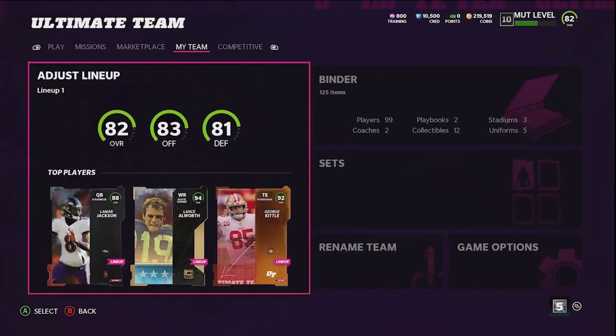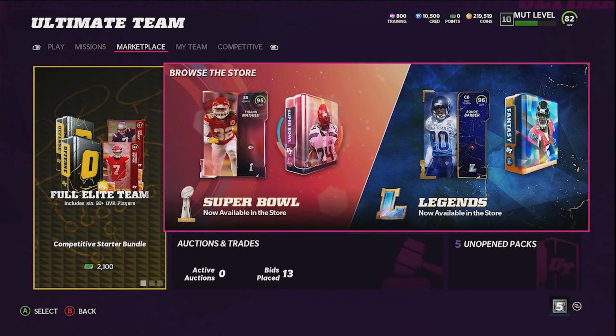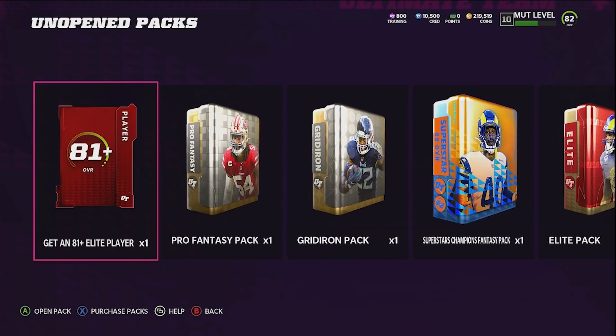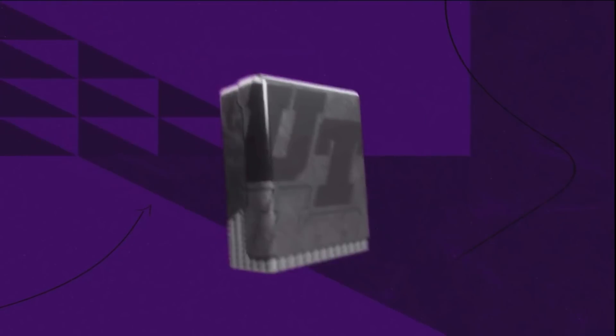After opening get-a-player packs we've made it all the way up to 220k. I also did two other things to help build out the team. We're going to open some unopened packs right now, and I'll go over two new players we've already added to the team. We get a Most Feared player — 85 Sam Darnold. That's just superb.